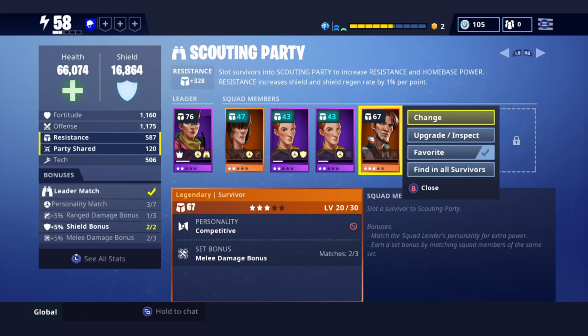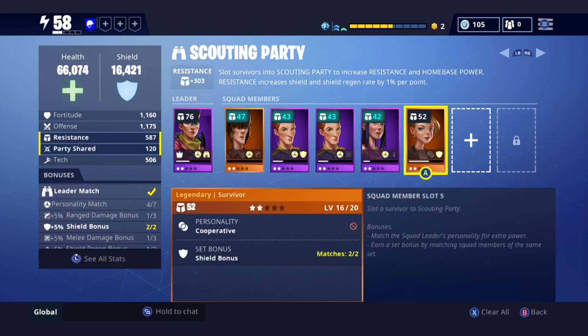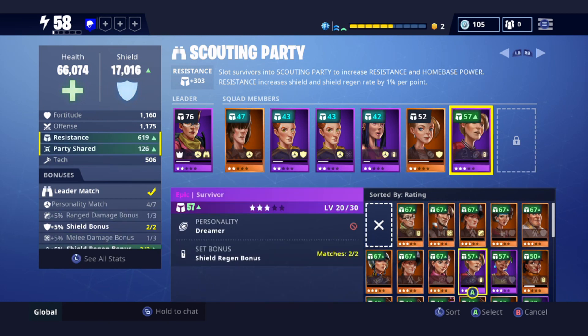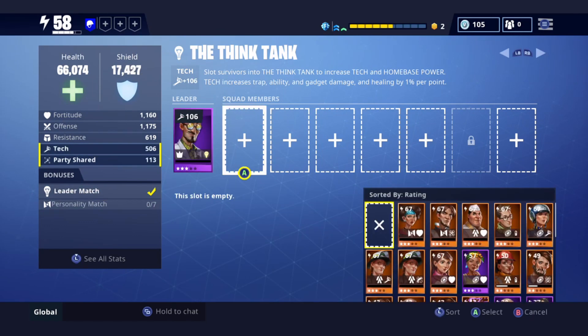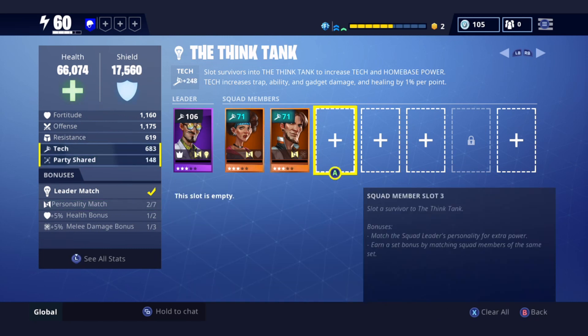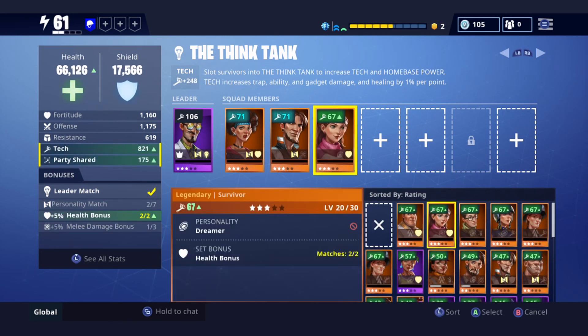Just fill in with your strongest ones you've got, because that's going to help you out. And even switch it up so you get that extra heart bonus. You'll see as my power level increases — each one I put in, my power level goes up. So make sure you're checking that out, guys. Make sure you're putting in all your survivors, and even if you have to upgrade your survivors, that's going to put up your power level too.